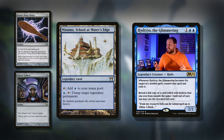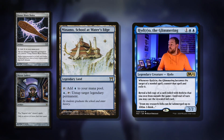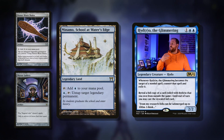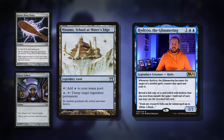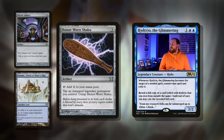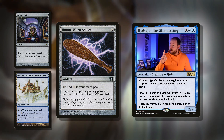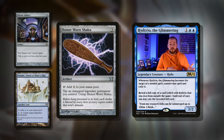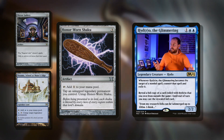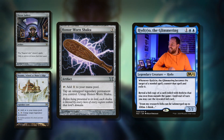Being legendary isn't the end of the world. We've got Minamo, School at Water's Edge: legendary land, taps for blue, comes in untapped. Tap and pay a blue: untap target legendary permanent. So this can untap our commander so we can get two little loot activations — really nice, digging through the deck, getting to the interaction and the big spells we want to cast. Then Honor-Worn Shaku is a great mana rock I've always really liked: three mana artifact, tap for a generic mana. Tap and untap a legendary permanent you control to untap Honor-Worn Shaku. So you could tap our 0/2 commander to make a mana if you really need to accelerate. Or, if we've flipped our commander into the enchantment, we can tap our enchantment to untap Honor-Worn Shaku. That's just pure value — a fantastic card for the deck.